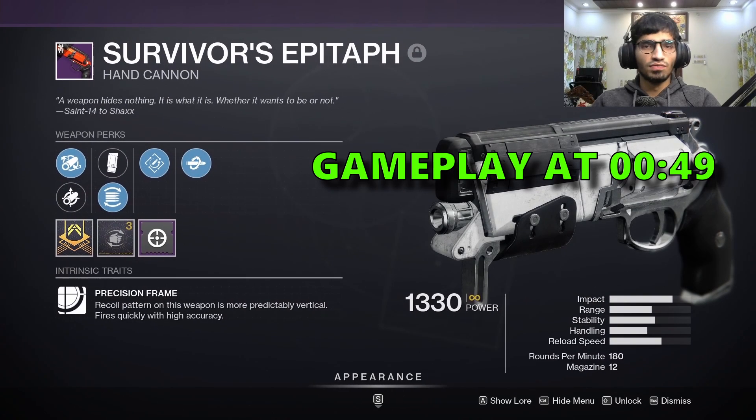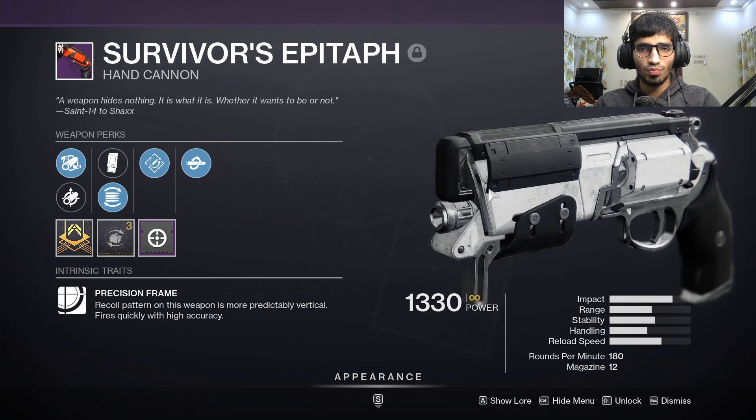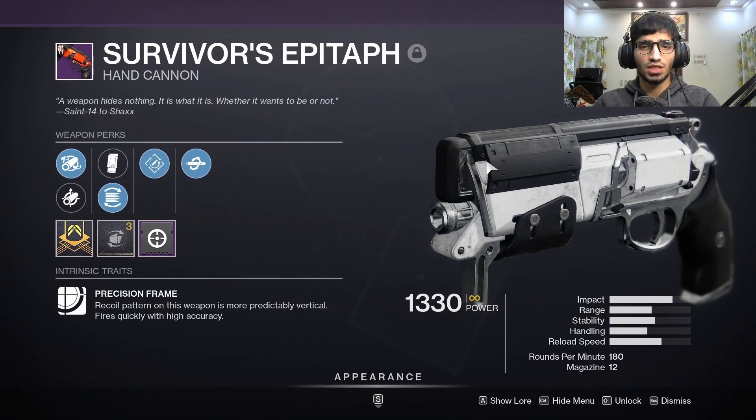Wanted to use something out of my comfort zone on PC — the handgun Survivor's Epitaph, which is a 180 RPM. 180s are not that good on PC mainly because of the recoil pattern they have. Also, these guns are known as sticky guns since their performance is directly proportional to the aim assist you have, so you are much better off using this gun on a controller.